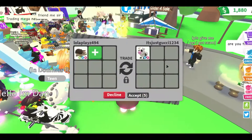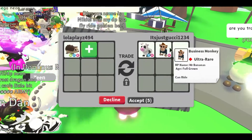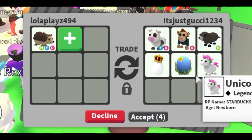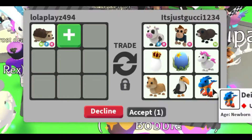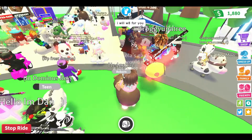We got another trader quest! We're being offered a cow, a red business monkey, a neon otter, a royal egg, an ocean egg, a unicorn, a puma, a toucan, and a dinoticus. It's a good offer, but I'm not really looking for all of that, so I'm going to have to decline!